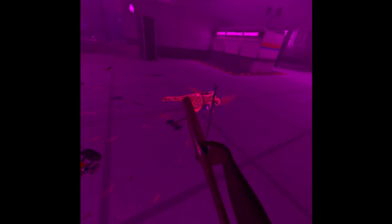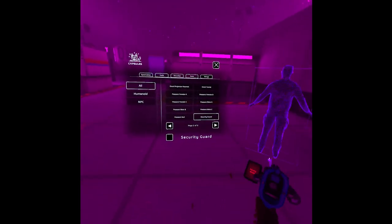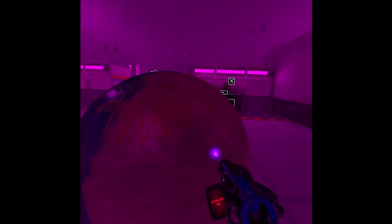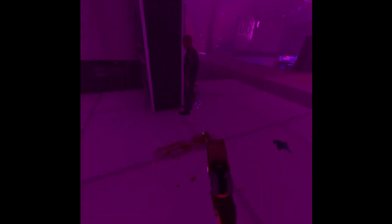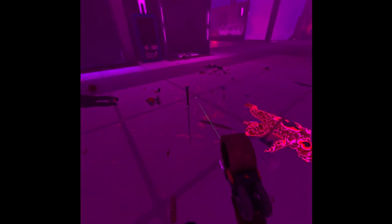Next we have our baseball bat. Let's spawn some people - maybe a security guard. We also have a board gun, a brick, and a bowling ball - I don't know why we have a bowling ball but it's huge. We got the bat which we can hit the security guards with. We have the board gun - you can stick boards everywhere, which is pretty fun.